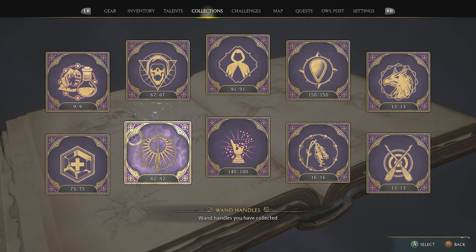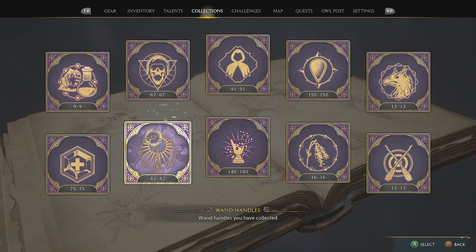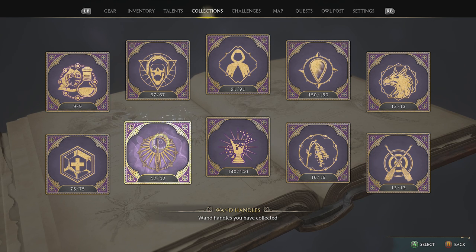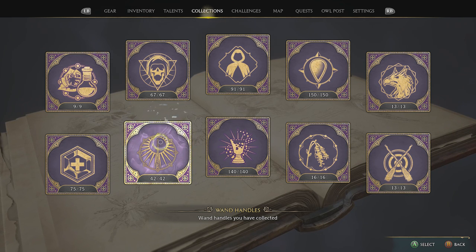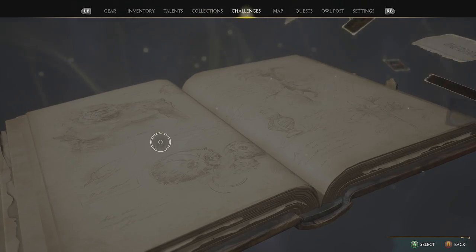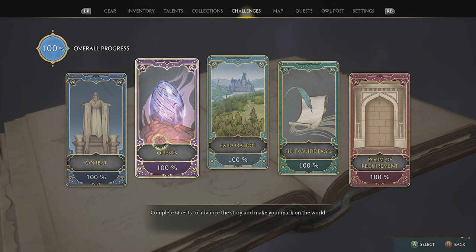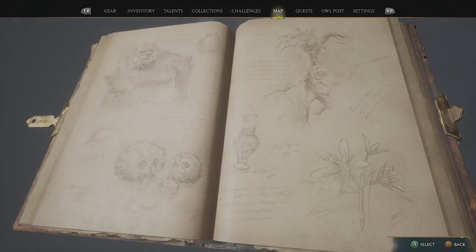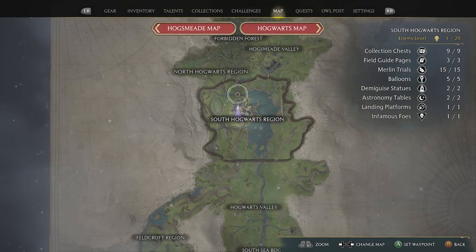I stumbled upon a potential solution that half the people said worked and half the people said didn't work. We're going to go ahead and explain that, and hopefully this helps out other people. First and foremost, I would recommend that you find all of the wand handles before you get your final collection chest, because they are a completely different chest than the chest for conjurations. On the map, whether it be the world map or otherwise, it doesn't differentiate between the wand handles and the conjurations.